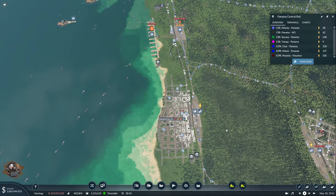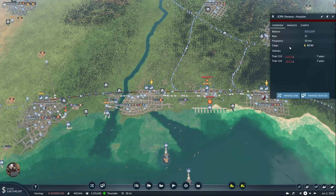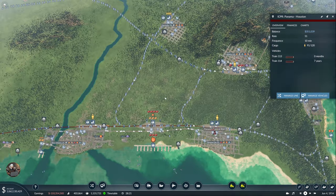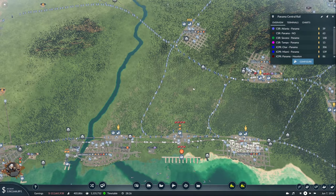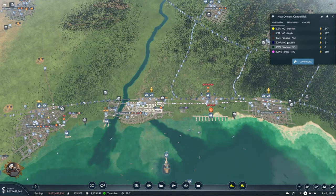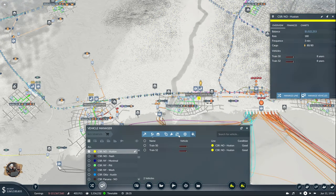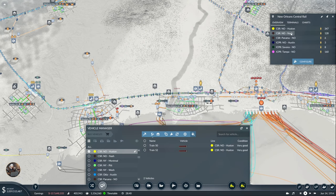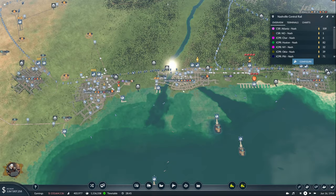Panama-Houston — let's see how it's doing on the other side. I think we can do it. And that's it for Panama. Let's do New Orleans next. New Orleans-Houston — this one can be increased. Let's give it a three. New Orleans-Nashville — nope, we're not touching it.